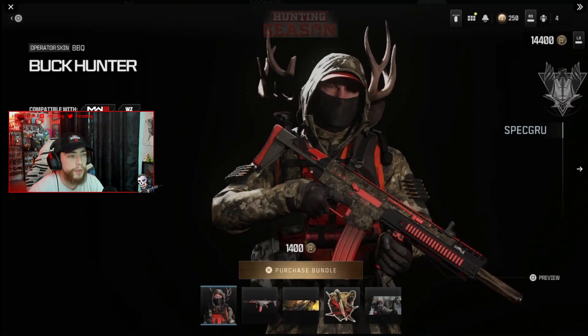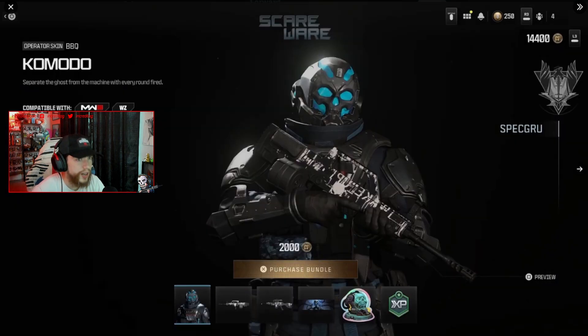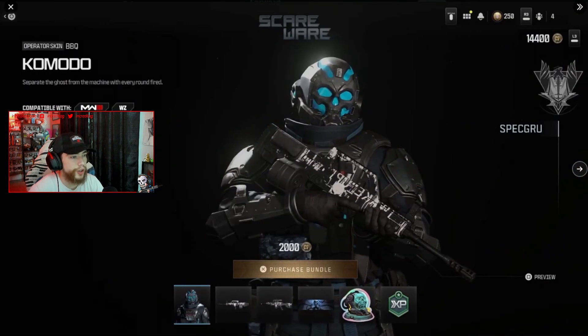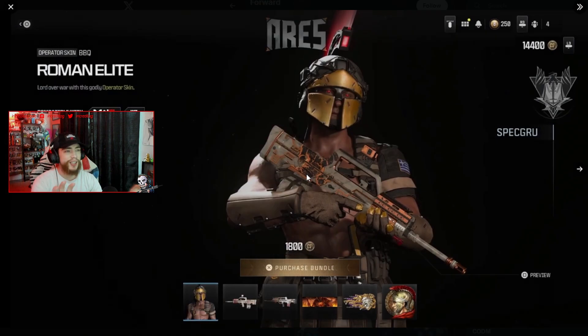In the Hunting Season bundle we got the Buck Hunter skin for Barbecue — on his back there's a deer's head, it looks insane. Then there's the Scareware skin, another skin for Barbecue. The Komodo skin actually looks insane, kind of looks like Ghost. The blueprints are whatever but the operator skin itself looks pretty cool.